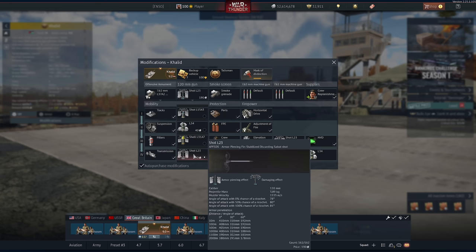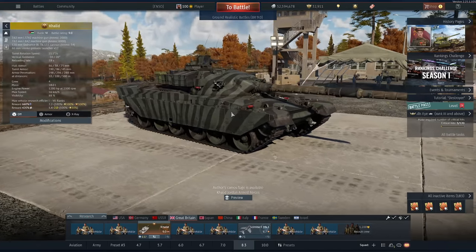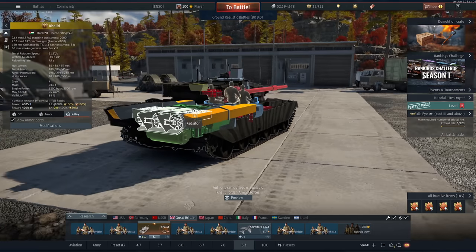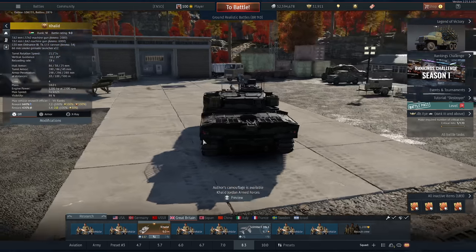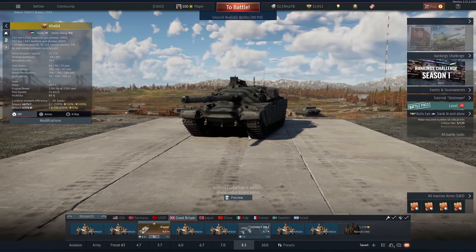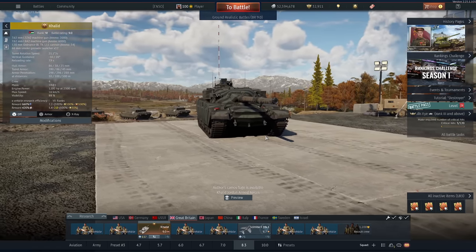First off, let's check out this thing's round — it's the short L23, that's 410mm of penetration. It has great angle pen and it does excellent damage too. But the most surprising thing about this tank is it has 1,200hp due to this power pack in the back. And for a British tank — drumroll please — a reverse gear. 37km/h in reverse is absolutely no joke. This thing responds to your keyboard inputs extremely well, and the gun handling is great too. The elevation on pretty much every single British tank is pretty woeful, but not for this one.